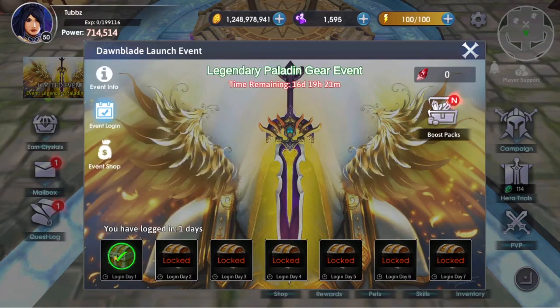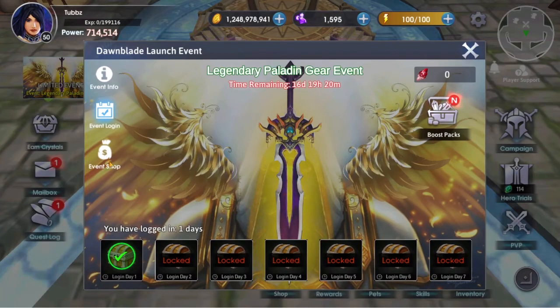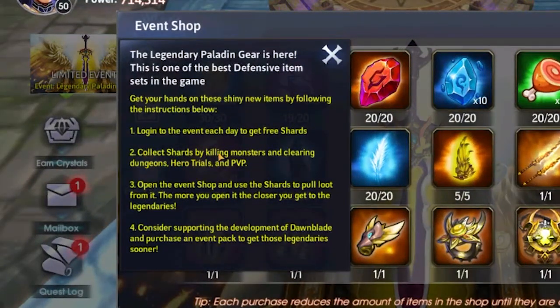With this brand new gear they've given us the legendary Paladin gear event, which is your way to get your hands on this new set. The first thing you can do is log in every single day — at the bottom right you will literally receive shards every day. You then go into the event shop and all of those pieces are the brand new Paladin set, and it looks amazing. Logging in every day is not the only way to earn shards — you can collect them by killing monsters and clearing dungeons, hero trials, and PvP.